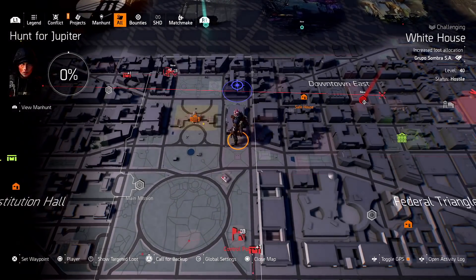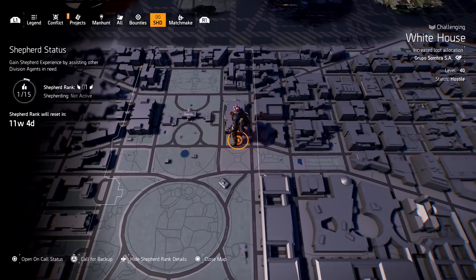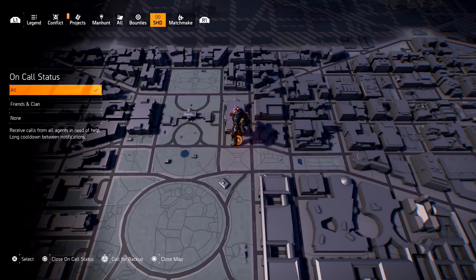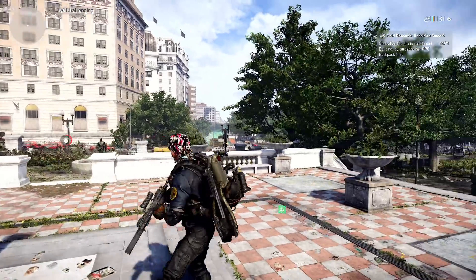It's actually here. When you go to your map, you can navigate on the top menus using L1 or R1. If you're on keyboard, I think it's E and Q. You can go under SHD, and on the bottom of the screen you're going to see different options. One of them allows you to open your on-call status, basically allowing yourself to hear agents call for help. You can leave that on for all, or if you want it to be only from your friends. And then you can also call for backup using Triangle. This will send out a call to the map to agents who have activated this functionality, and they can see your request and join you in whatever you're doing.